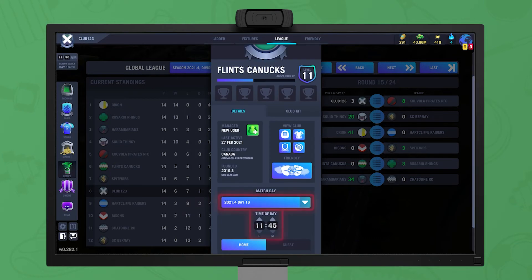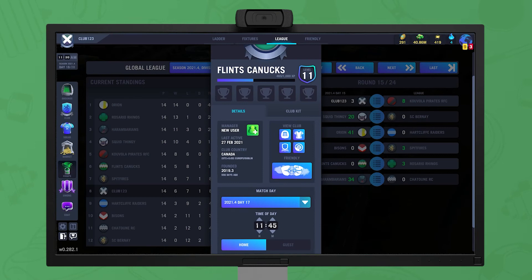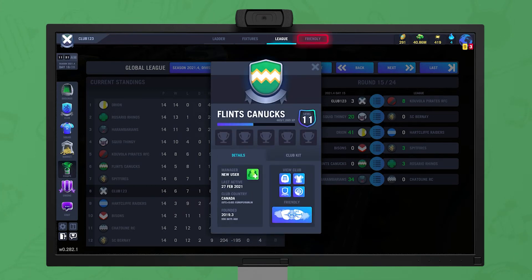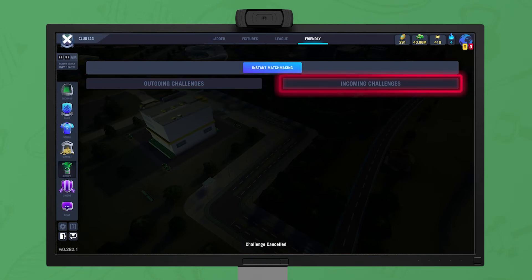When creating a friendly, pick the day and the kickoff time, and whether the match is to be played at home or away. When you're ready, create the fixture, which will then show on the friendly screen as an outgoing request. You can cancel this request at any time before it's accepted or declined. You can also accept or deny any requests received from other clubs here.